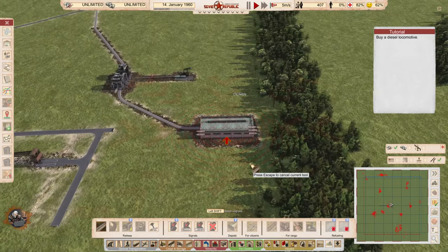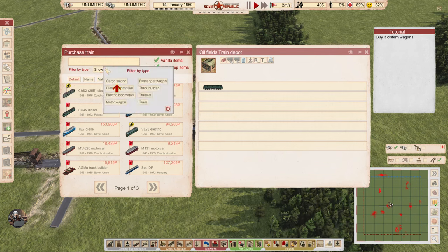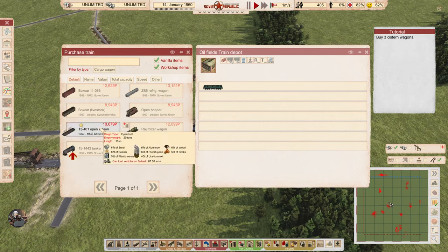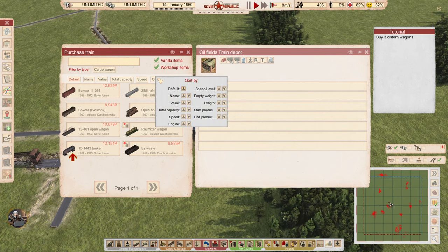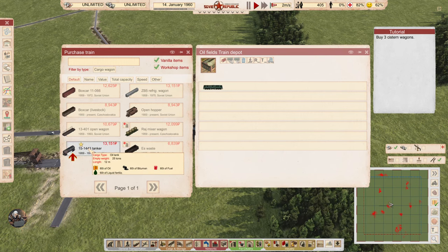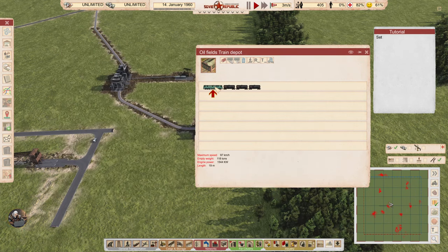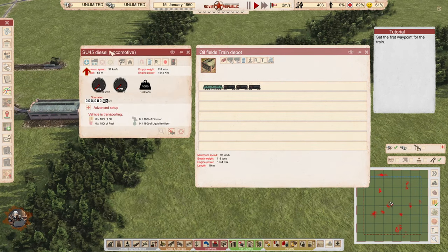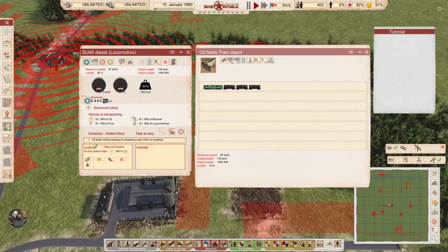Buy a diesel locomotive. Buy three cistern wagons — interesting total capacity and plenty of sort values, very cool. Setting up the route: we'll load from the pumping station and go to the customs to sell the oil.